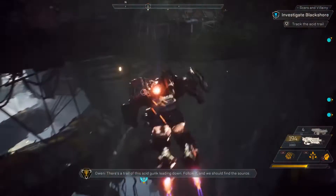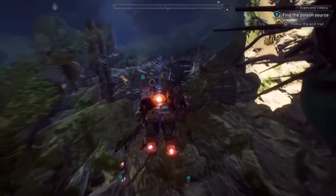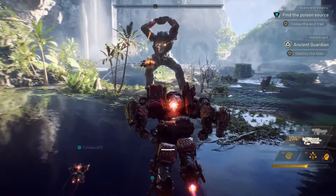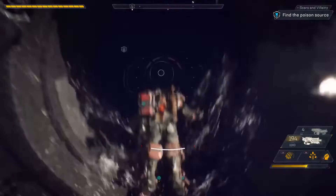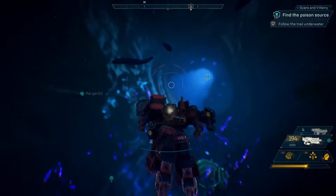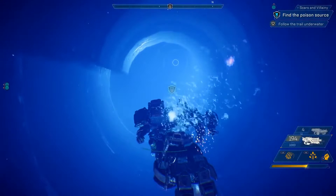There's a trail of this acid gunk leading down. Follow it and we should find the source. Hang on, something isn't right. That titan was way too powerful for our squad, at least for today — so it was wise to avoid him. But emergent world events just like the titan can happen throughout the world of Anthem. Every time you go out and explore the world, you'll have a totally different experience that yields different rewards.